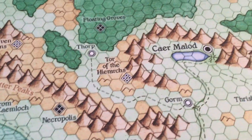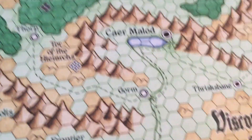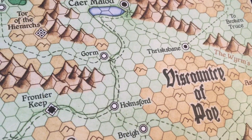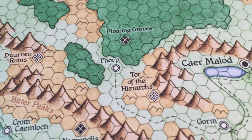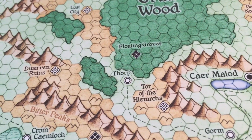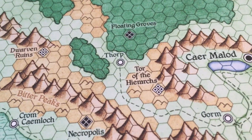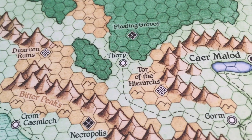And the Bitter Peaks are a natural northern frontier for the Visconti of Poet. You can see here. And so, Torp is a village of foresters and people who are doing logging and who are basically living in the middle of the wilderness.